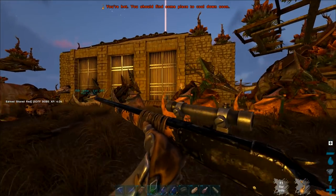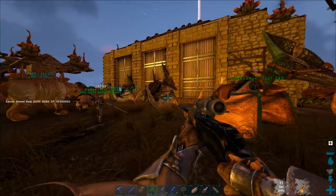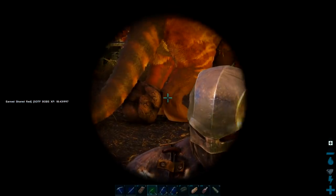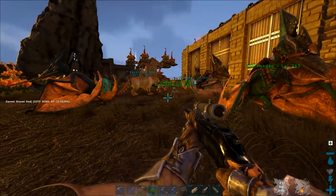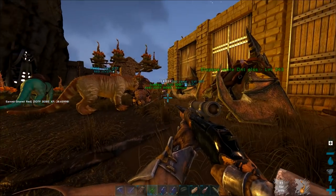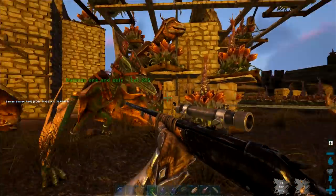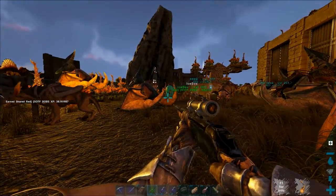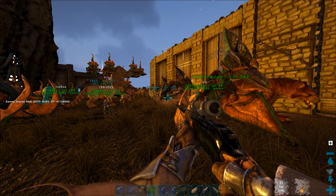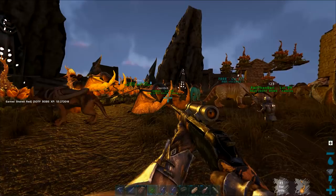There are no wyverns. There is a Rag server but that wipes every 24 hours, so that's just to go farm your flame arrows and propellant - almost like primitive. I've joined the red tribe, which seems to be the furthest behind out of all the tribes. We don't have that many good tames. Icebox is the guy who got me into this - he's a really good PvP player who plays a lot of SotF. This red tribe contains a lot of SotF players, so we're called SotF Bobs.